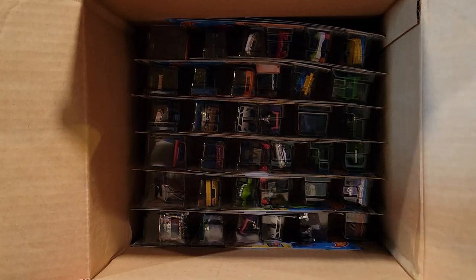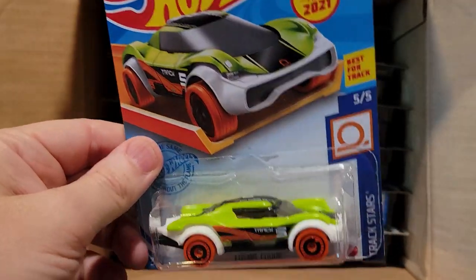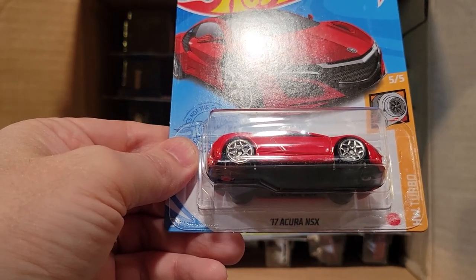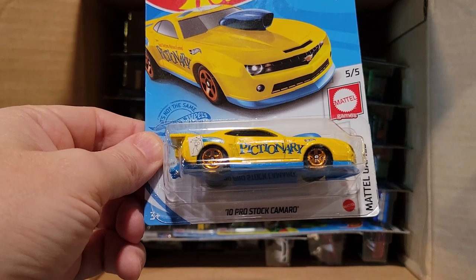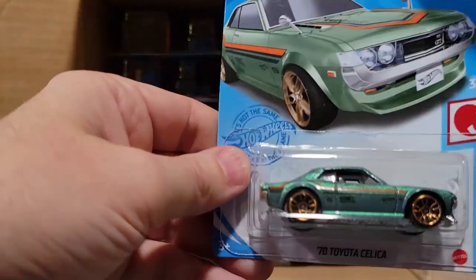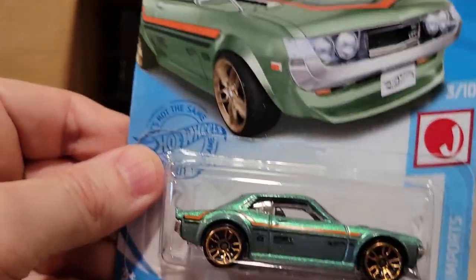Go down to the second level — pulling these forward so it balances. First up, second Cosmic Coupe, set this guy aside. We've got a '17 Acura NSX. And then a '10 Pro Stock Camaro. The '70 Toyota Celica — that is a really nice paint job, kind of a metallic teal color, it looks really good.